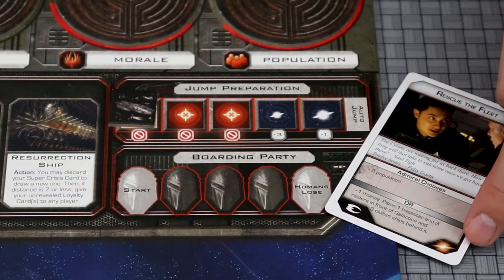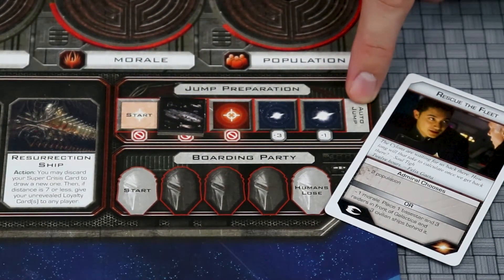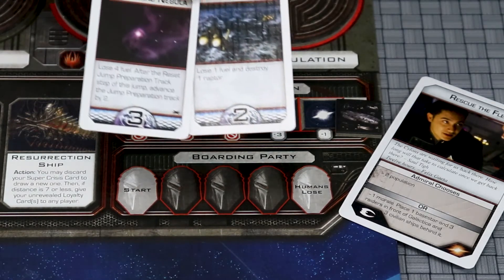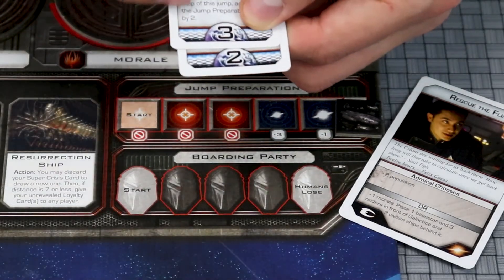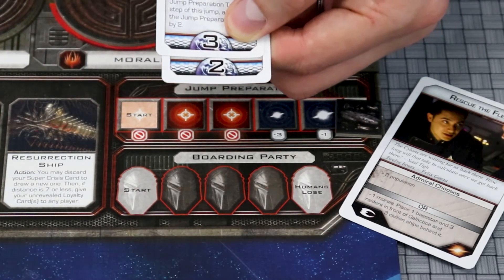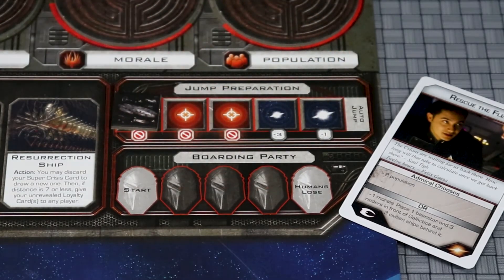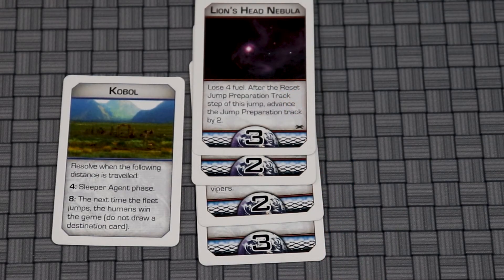If the Crisis card's lower right corner has the Prepare for Jump icon, advance the Fleet token one space towards the Auto Jump icon. When that space is reached, remove all ships from the board. The Admiral then chooses one destination from two possible choices. If the distance of the new destination and all previously jumped destination cards equals or exceeds 4 or 8, then follow the instructions on the COBOL card. Finally, reset the Fleet token. If the humans were able to travel 8 or more units of distance, then they only need to jump one more time to win the game. If the Cylons were successful in preventing this, then they win the game.